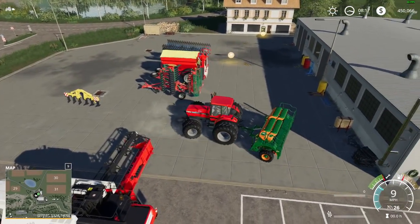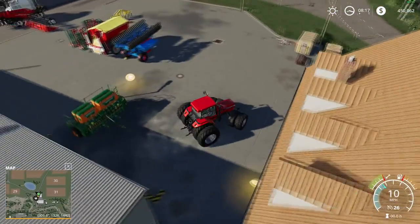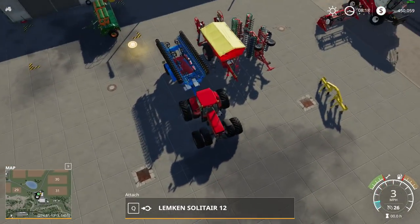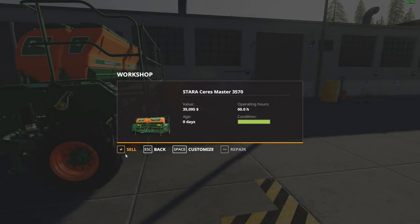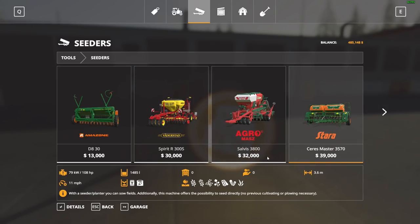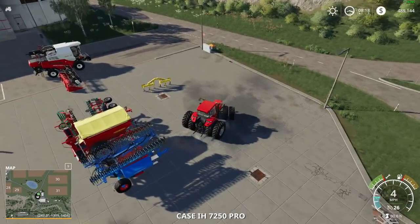We're gonna make a play on the Lemken — I probably should have done this to start with rather than waste money on that other seeder, but we'll just sell it and move on. As you guys can see, I'm an equal opportunity tractor buyer — we have a red one, we have a green one. The Lemken is gonna speed up our seeding process dramatically. We'll sell the old seeder — we paid $39,000 and got $35,000 back, so not terrible.